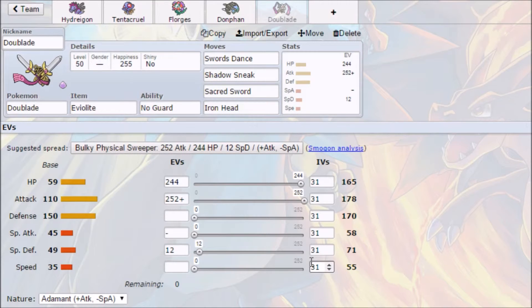That works quite nicely with the team. It's weak to Fire, which we've got two resistances for. It's weak to Ground, which we've got an immunity for — and Donphan will eat up Earthquakes all day. It's weak to Dark, and both Hydreigon and Florges resist Dark. It's also just generally really physically bulky with its base 150 Defense.